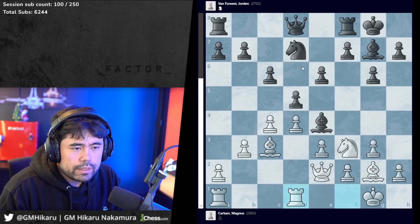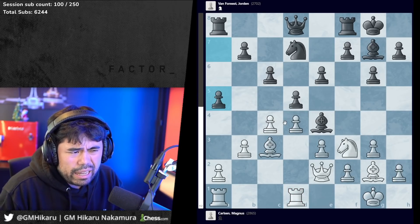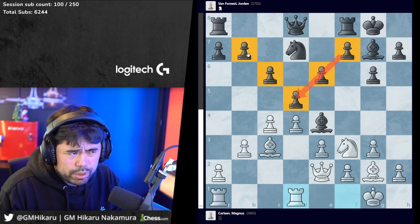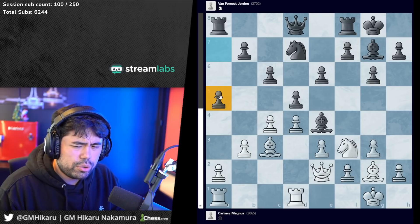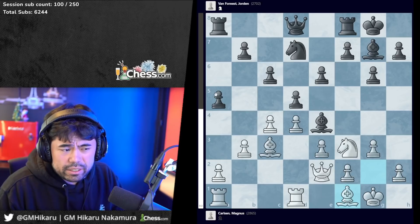Jordan plays a5, which is somewhat surprising. Having seen Gata Kamsky - also known as the famous effing legend - who's played a lot of these setups with this pyramid in the center, normally you try to set up with a6 and keep the center a little closed rather than potentially creating a weakness on a5. Bishop to f1 is played here - Magnus has a simple plan to bring the bishop away.